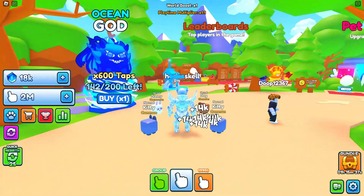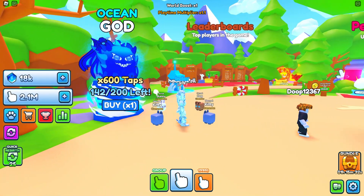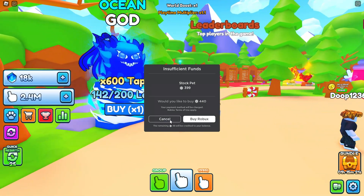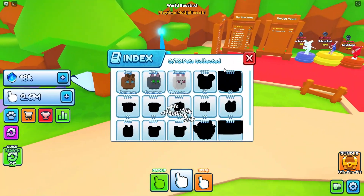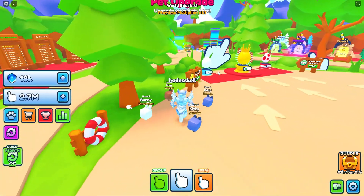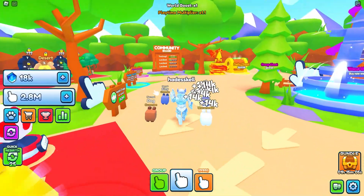They also have leaderboard pets and these Ocean Gods which are a limited you can buy — smart marketing. 147 already purchased, and it costs only 400 Robux for a limited — that's pretty good. I'd buy it if I could. There's also an index, and completing it would be awesome. They only have about 72 pets so far, meaning probably four areas are unlockable right now.